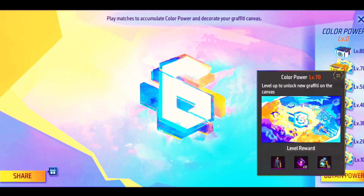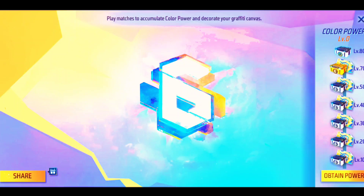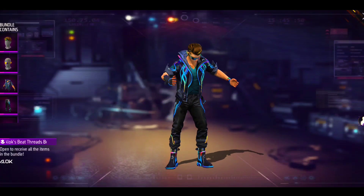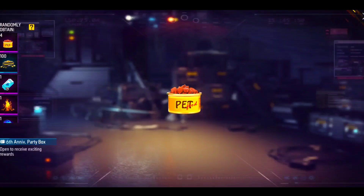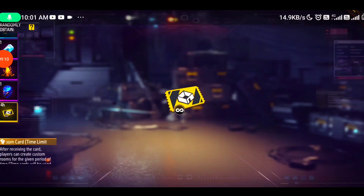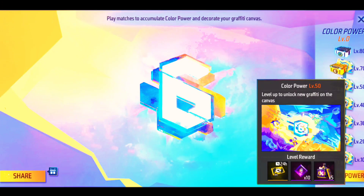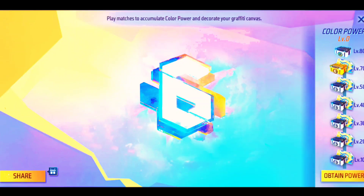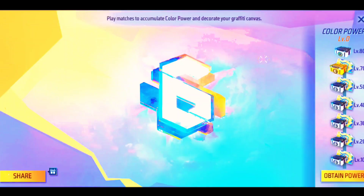It also looks like you can get the custom room car for 24 hours. But you have to complete the level of this — you have to play and click on opt-in.